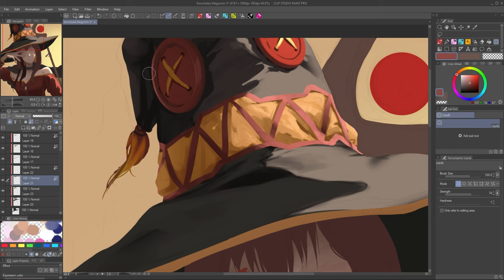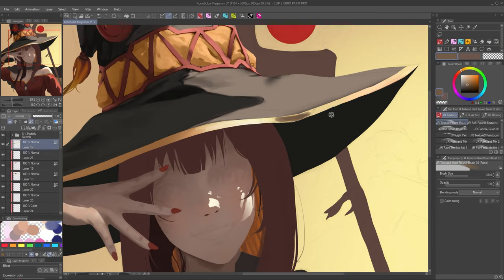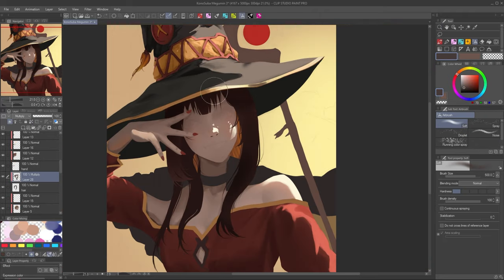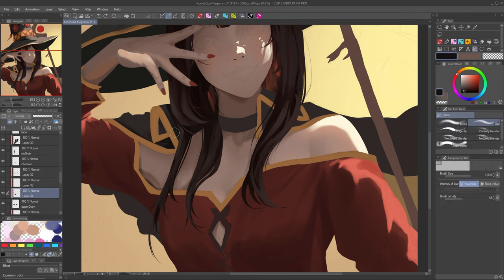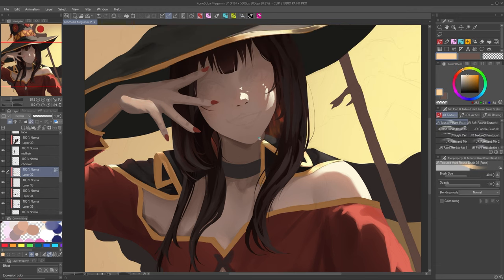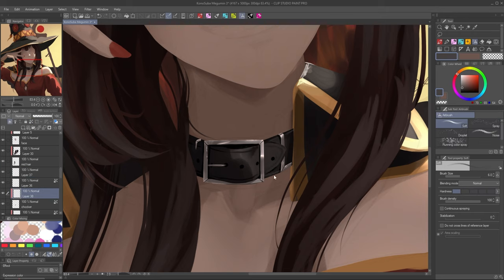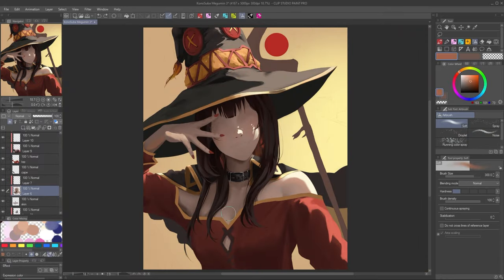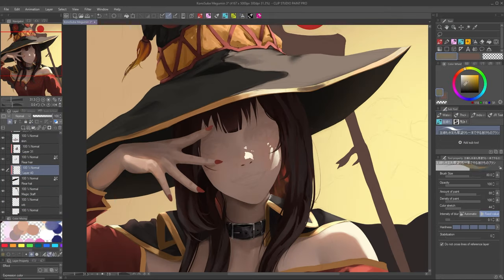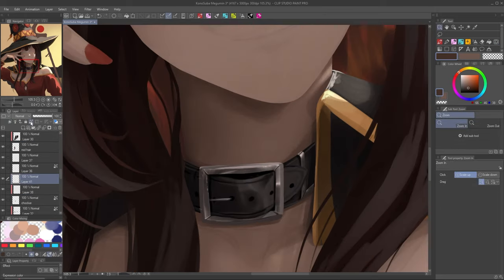My conclusion was to shift the timing so Megumin isn't casting explosion, but instead has just finished casting it and has pridefully, with a show-off attitude, spun around to pose for her audience in front of the explosion. It's not a perfect solution. As my friends pointed out, it loses a lot of the raw power the scene would have had if captured at the moment Megumin cast explosion. But this was what I ended up settling on to check all the boxes I wanted for this painting.